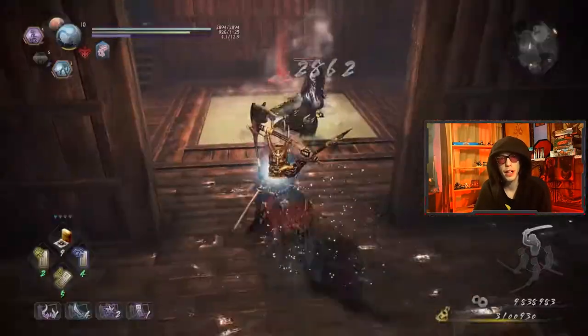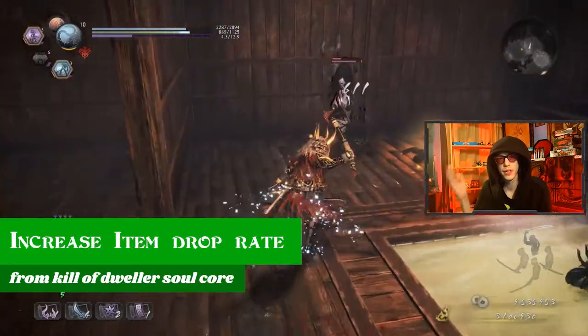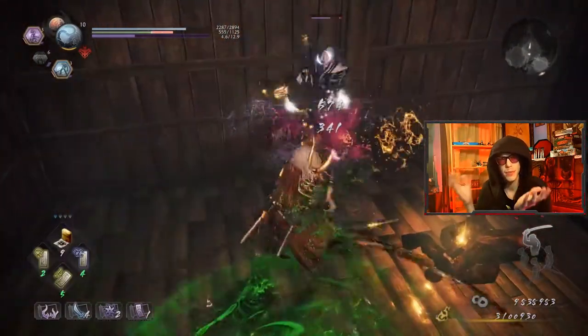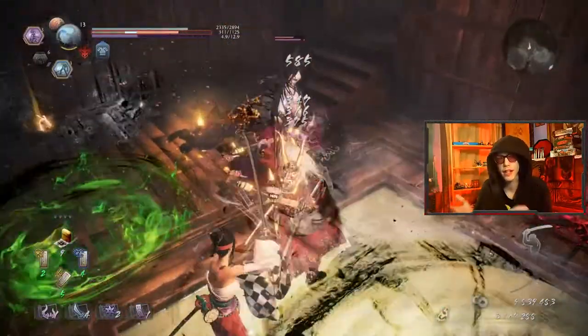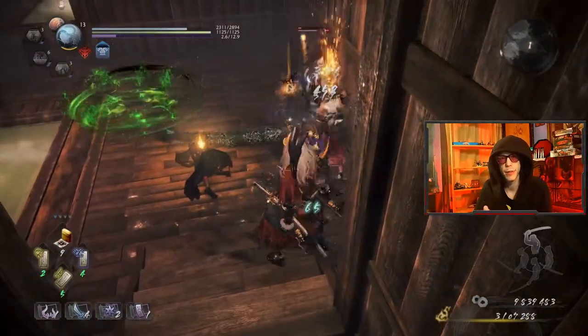They also increased the drop rate of items if you kill enemies with the Dweller Soul Core. The Dweller's little miner doesn't do that much damage, but if you get that last hit with it, it'll increase the drop rate, which is great for grinding if you're trying to get items — you can utilize it to get a better item drop rate.